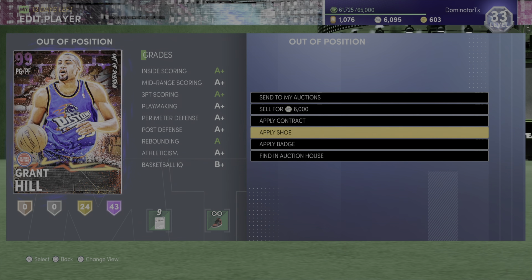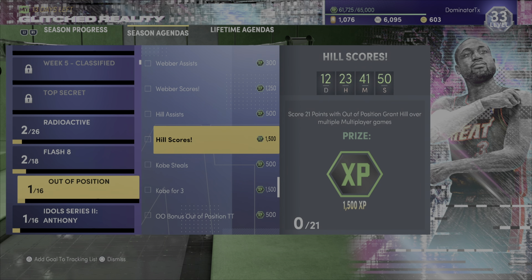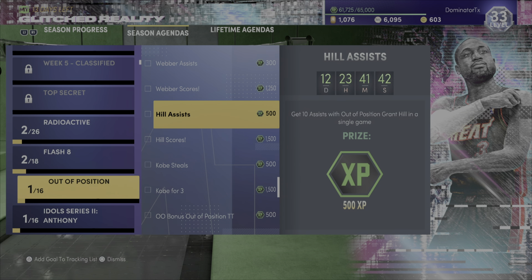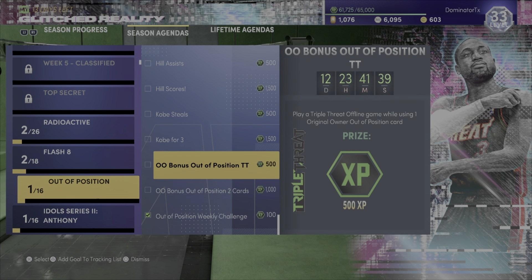I'll eventually add a diamond contract to him. I'm still grinding — I have about 80 games to go until I get Fat Lever, who's only a 98, so I'm not all that excited. But the opportunity to get Wilt Chamberlain this weekend, or anything else I can sell, means I'm gonna grind it out this weekend.